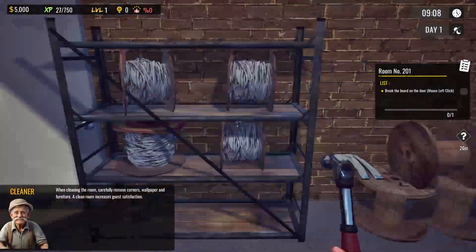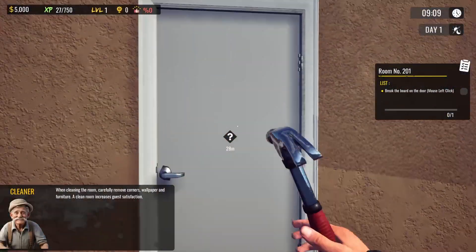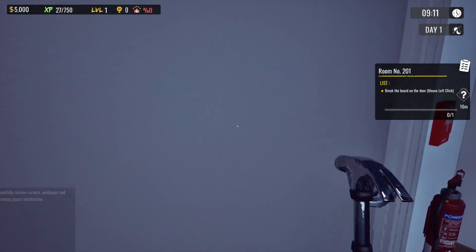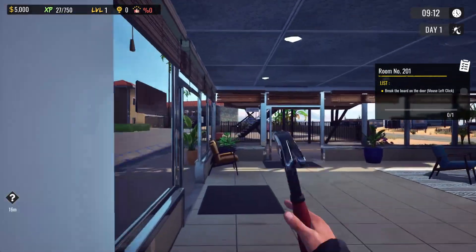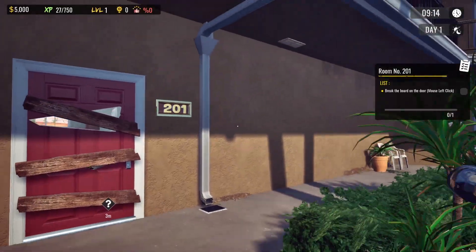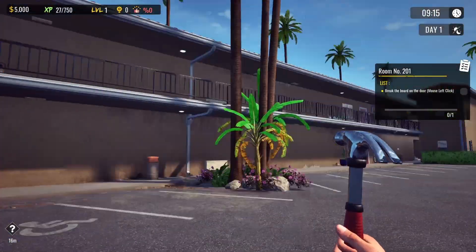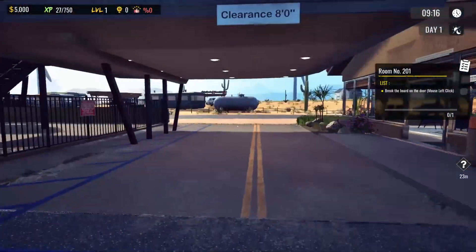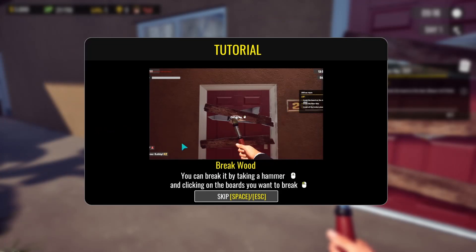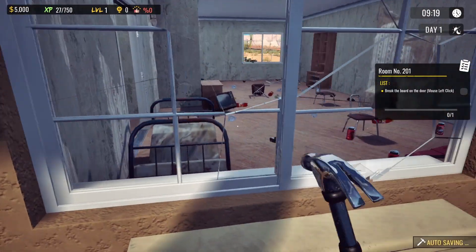Remove corners, wallpaper and furniture — a clean room increases guest satisfaction. The rooms are actually boarded up. Room 201, I wonder what their numbers are — it's really unlucky to have a number 13, but it might be something like 213 on the other side. Let's go — cool, we can break the wood. I like the fact you get a little tutorial. God, it's messy inside.